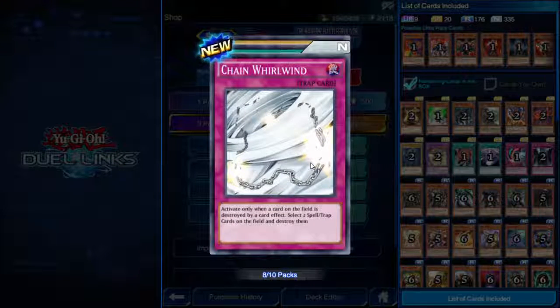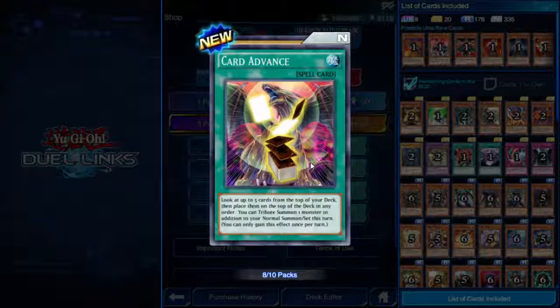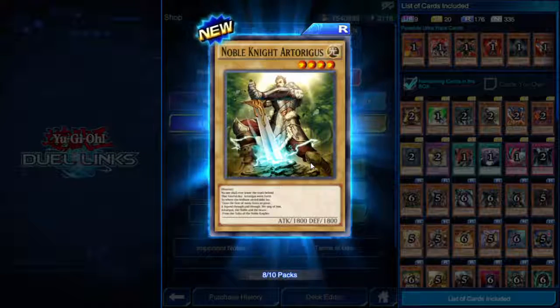Chain Whirlwind — trap card. Activate only when a card on the field is destroyed by a card effect; select two spell or trap cards on the field and destroy them. Much better than Driving Snow. Card Advance — look at up to five cards from the top of your deck, place them on top in any order, and tribute summon one monster in addition to your normal summon this turn. Wait, there's no cost to this? You just get to reorder the top five cards and get a free tribute summon on top of your normal summon? That's crazy.